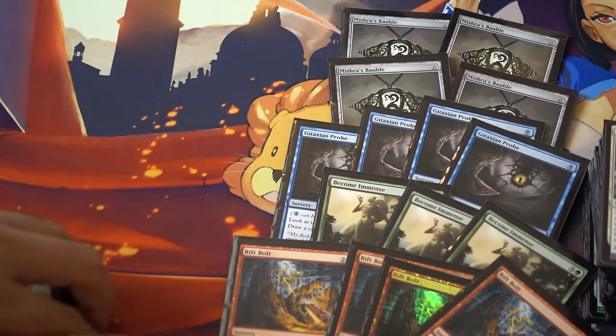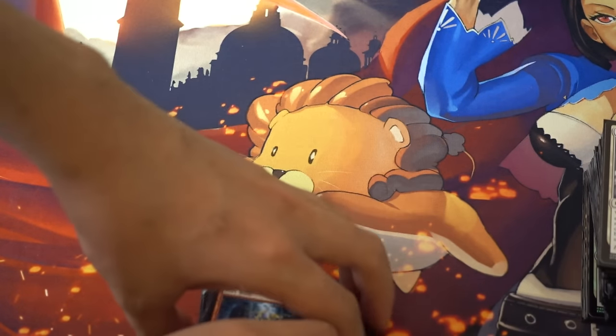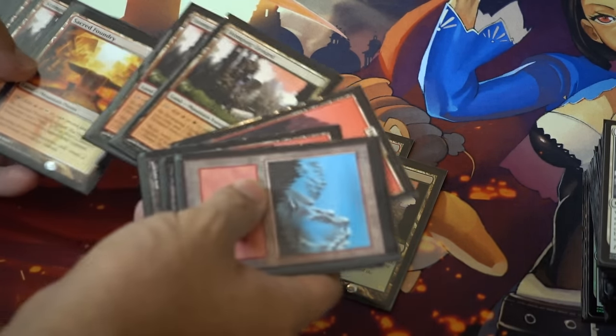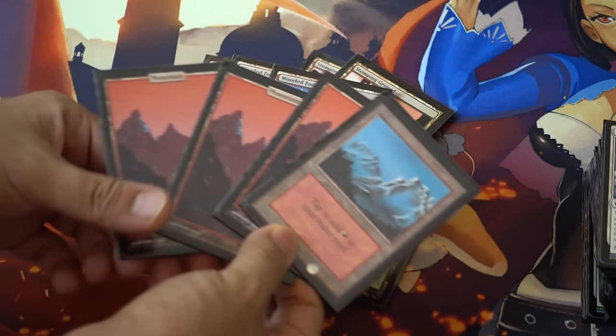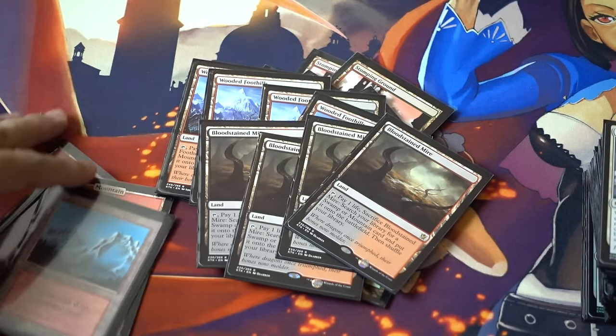It's also incredibly expensive, but that's another story. The land base is very simple — obviously we're going to play a ton of Shocks and Fetches, and probably we need to play more Fetches. One Taiga, a playset of Stomping Grounds, four Sacred Foundries, four Wooded Foothills, and four Bloodstained Mires, and then four Mountains. Would I go down to no Mountains and just Fetchlands? I probably would — I definitely would consider it. Like these could easily be four Arid Mesas, and then that would be our land build.